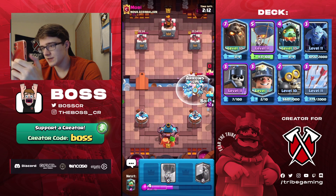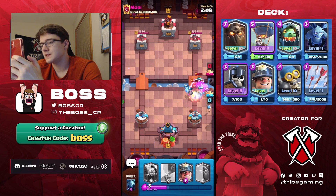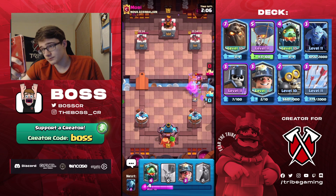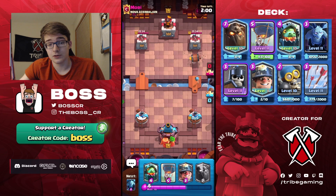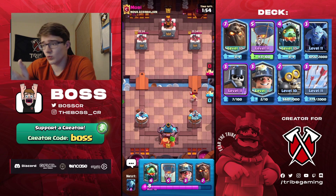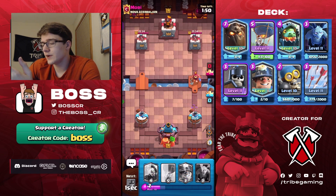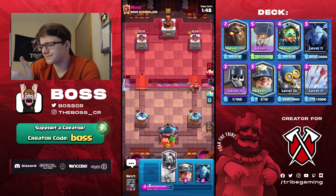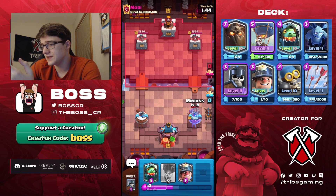E-wiz is actually very good against this deck — it's an amazing counter to the inferno dragon. This is not going to be easy for sure, but we can still win. That was a pretty bad RG push. I don't know why he was that aggressive. The bar barrel wasn't necessary either — the bomber would have only gotten one hit on the tower. We can go lava here knowing his RG is out of cycle.